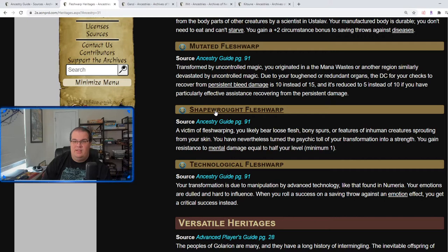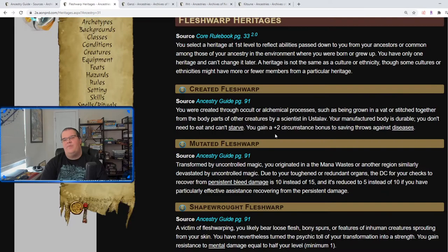Shape Route Flesh Warp is where you have various loose flesh, bony spurs, and weird mutations — the experimentation has traumatized you a bit. You gain resistance to mental damage equal to half your level. This is probably the weakest one because mental damage isn't that popular a damage source. Technological Flesh Warp is where you have cybernetic implants; when you roll a success on a saving throw against an emotion effect, you get a critical success instead — that's really good. I'd say Technological and Mutated are the best, followed by Created and then Shape Route.